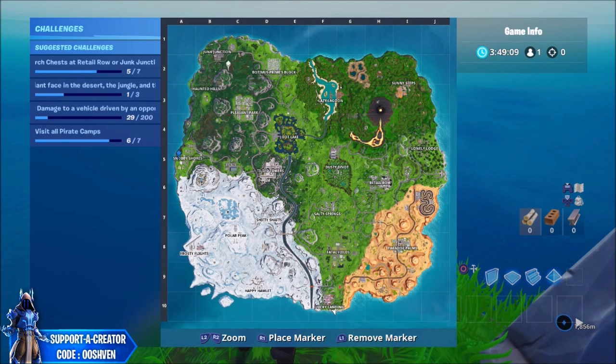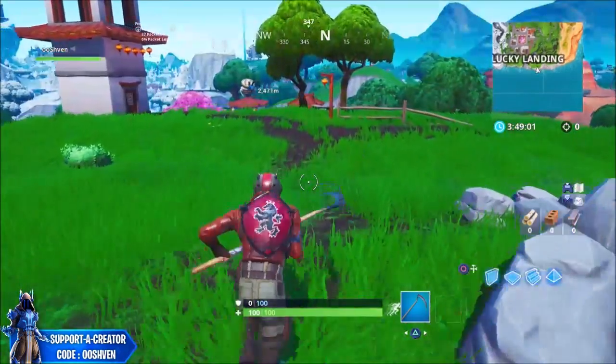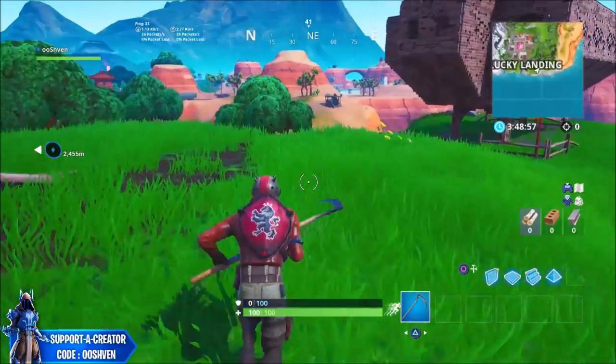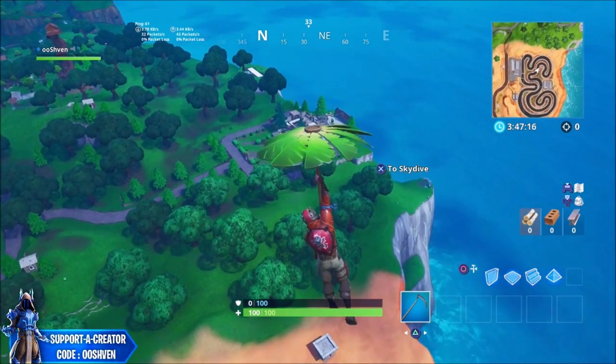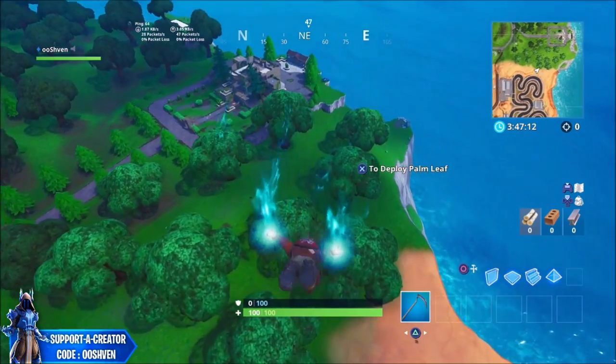The next location we're going to show is the east location, which can be found in a second. The last and final location — the east side — can be found right over here by the mansion.